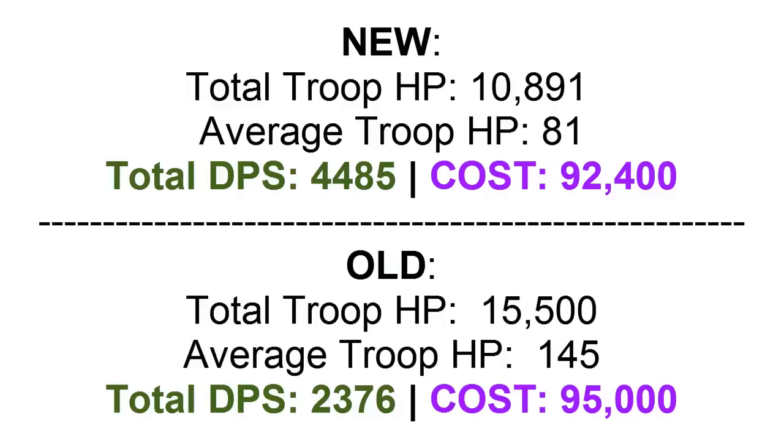I made this little table to compare our old army to our new army. Our new army does have a little bit less HP in total — these numbers are total from all the troops. I use the Clash of Glance army planner to get all these values, you can check it out in the description. The HP decreased by 5,000, but that's not that big of a deal because all we did is remove a lot of giants, so that is why it decreased.